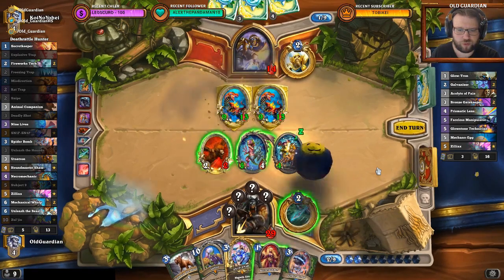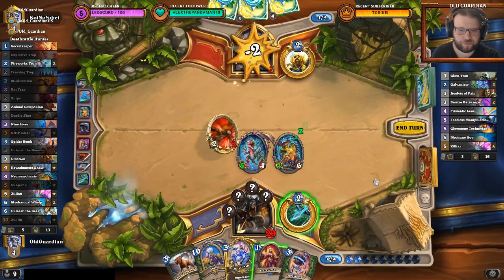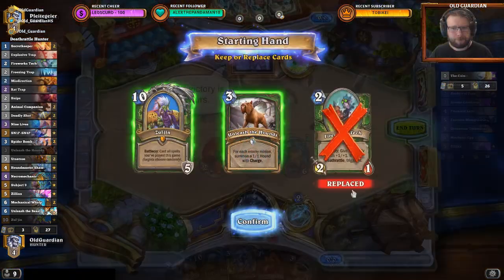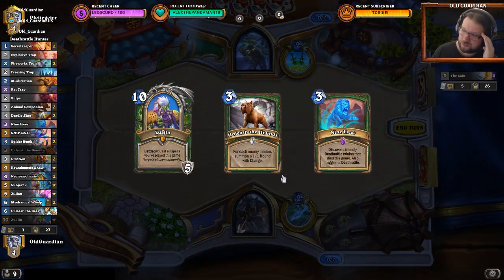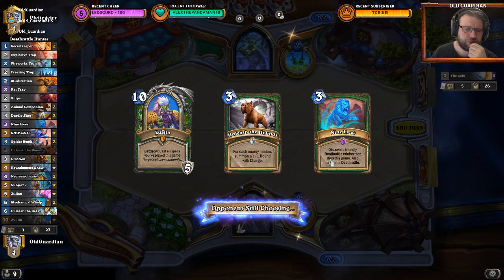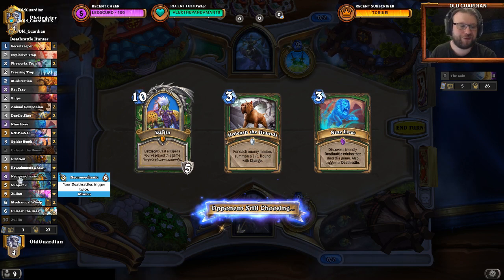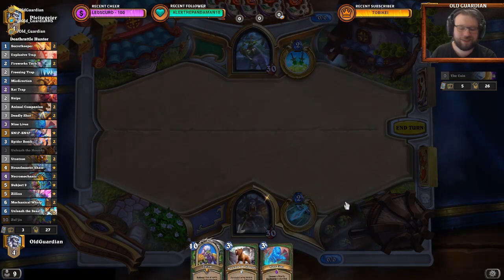Whoa! I'll just do it like this — Necromechanic 9 Lives for the Spider Bombs. I try with the Zul'jin keep. I'm not sure if I can survive long enough to get to Zul'jin, but we'll try. Necromechanic is so much fun, by the way — tremendously fun card. I hadn't played with the buffed Necromechanic until now, and it's pretty sweet.